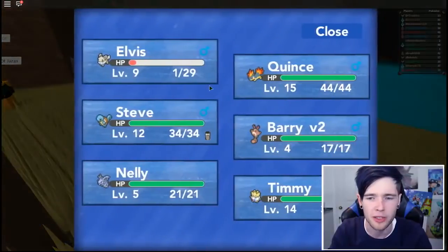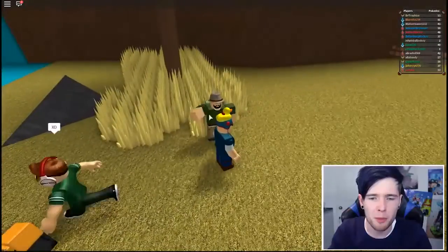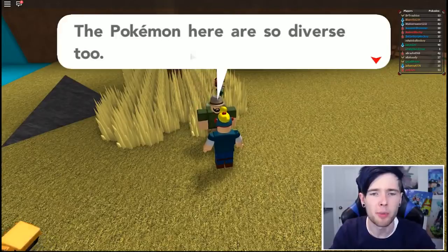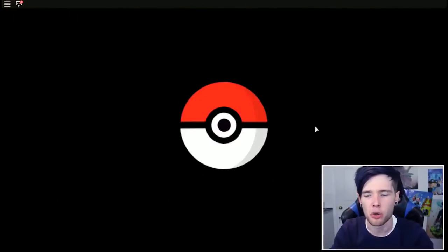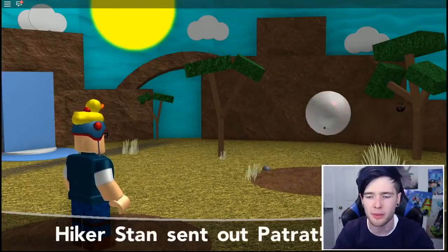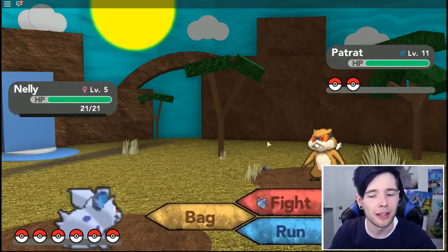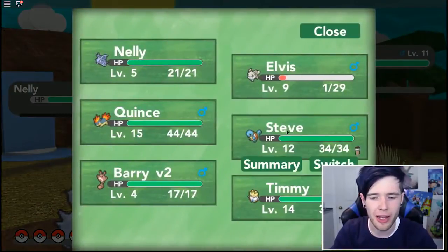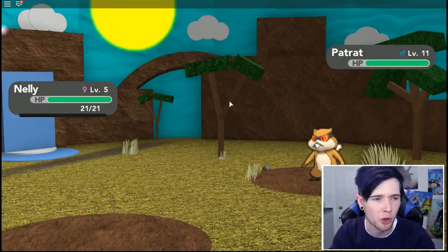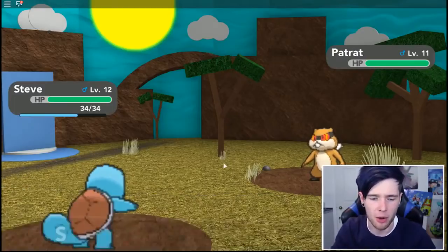I need to switch around because Elvis is going to die. Let's battle this trainer with the amazing beard, hat, and backpack. Hyker Stan would like to battle and he's got himself a Ratrat. I thought you were going to have something a little bit better. Let's switch out and give Steve some battle time. These Pokemon are getting a little bit more powerful, which is a little bit worrying, but not too bad. Let's see if Steve can take this guy out.